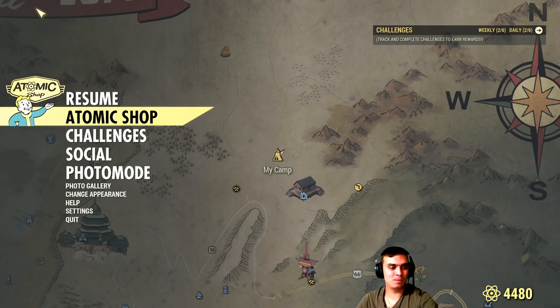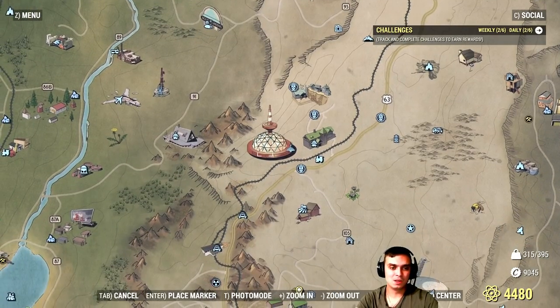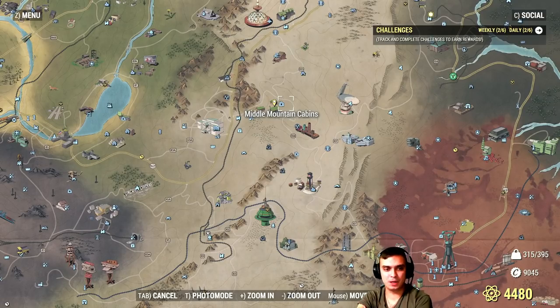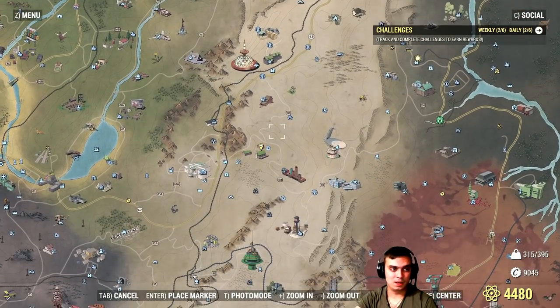Now for challenges — starting with dailies. Kill rad scorpions: I just need to kill one more. For locations: you can find one scorpion on top of the world, up to three at the mountain cabins area, sometimes at the freak show — though it's rare — and at White Springs. I server-hopped about five times in 30 minutes to do these. I got three in one area and one in another, giving me four out of five.